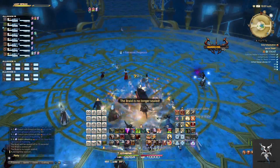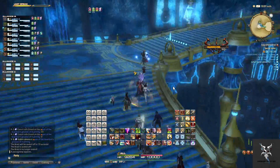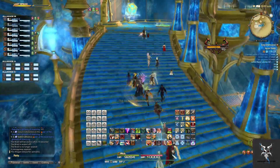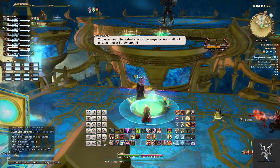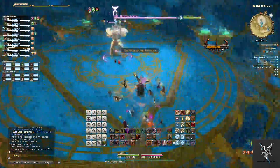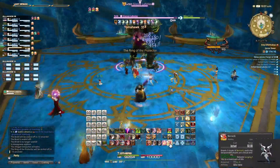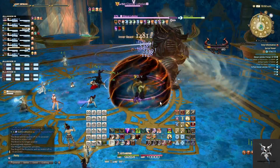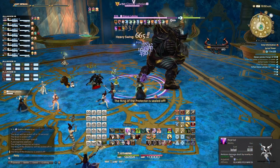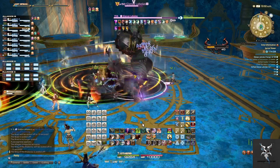Afterwards you'll again proceed up the stairs and then use the jump pad to go to the second boss. The second boss has become so trivial that everyone will just burn him down — there aren't very many mechanics that you need to watch out for either. He does do circular AoEs on the ground that you can move out of, but the damage from them is very minimal.